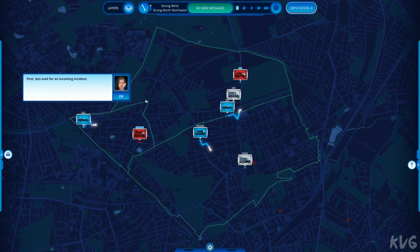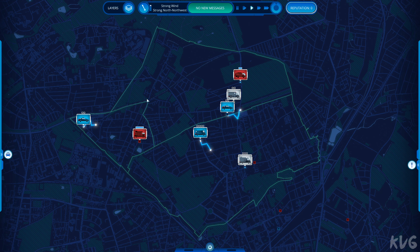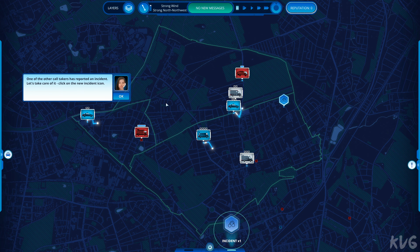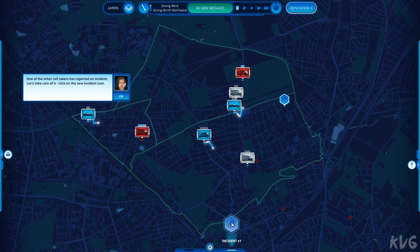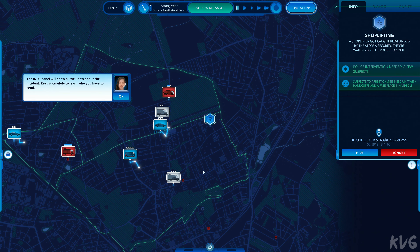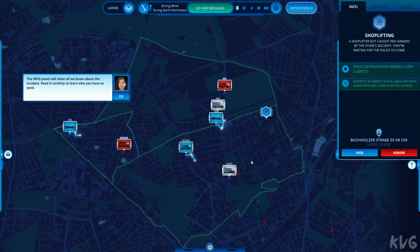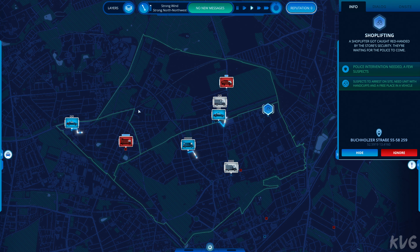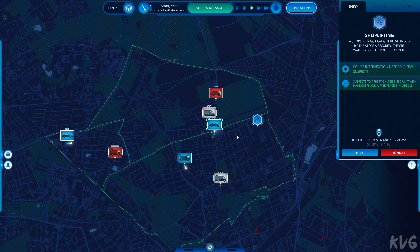First, wait for the incoming incidents. One of the other call takers reported an incident. Let's take care of it. Clicking on the info panel will show all we know about the incident. Read it carefully to learn who you have to send. Each icon represents a different unit. You can dispatch them to any place or an incident using the right mouse button.